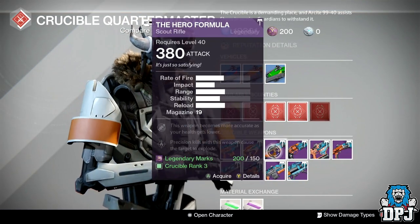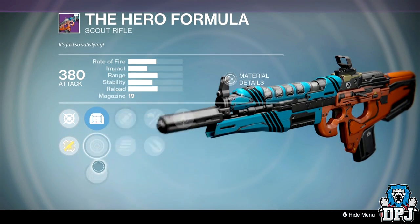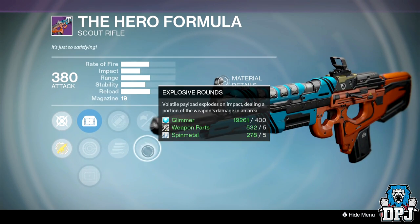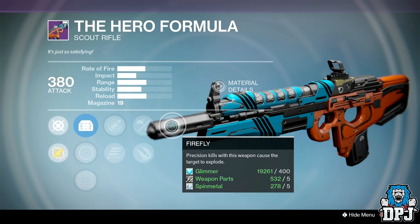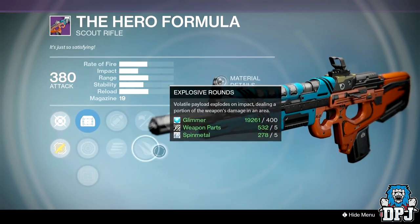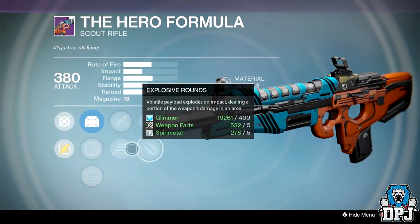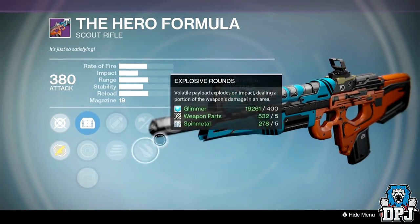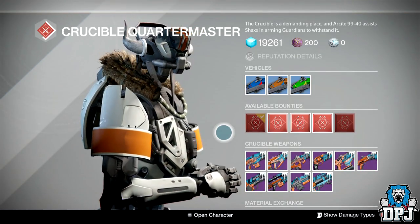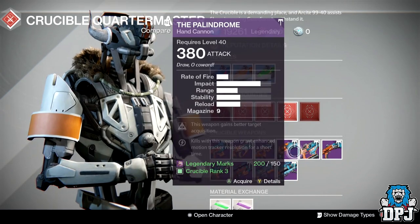The Hero Formula: sights are MD Reflex, Range Lens, and OEG. Perks are Who's Next, Smallbore, Explosive Rounds, and Firefly. It won't be too bad as a PvE weapon, but how many scout rifles are you needing for PvE — especially with the Waterfall Glass being this week and the Court from last week? I don't think anyone's gonna be using scout rifles.